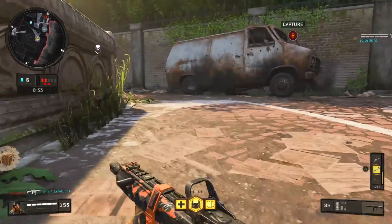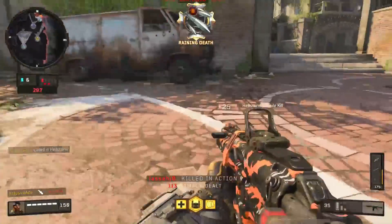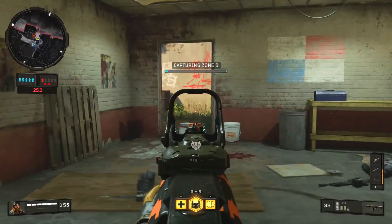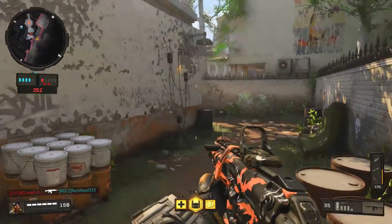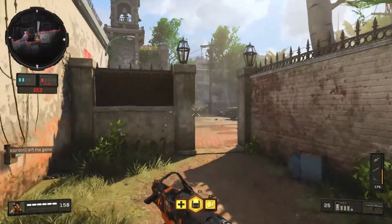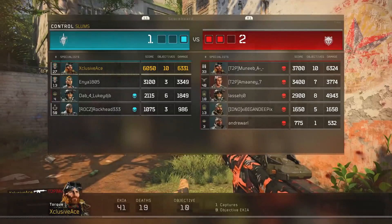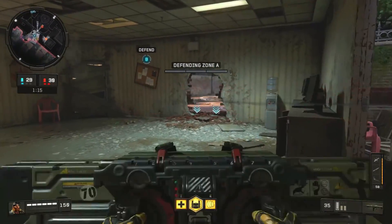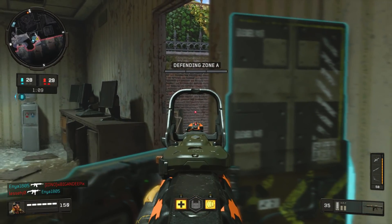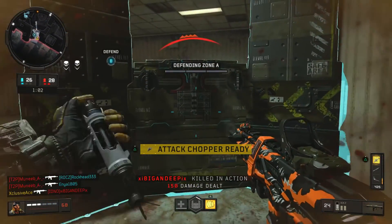Those are all the guns that benefit from headshots without high caliber. There are a couple SMGs where hitting literally every bullet — like six shots in a row — to the head could help, but that's simply not practical at medium or longer ranges, so I left those out. Now let's get into the high caliber attachment. The standard headshot multiplier without it is just 1.1, which is very low, whereas with high caliber the standard multiplier this year is 1.75 — almost doubling your damage to the head. There are some outliers we'll cover individually.